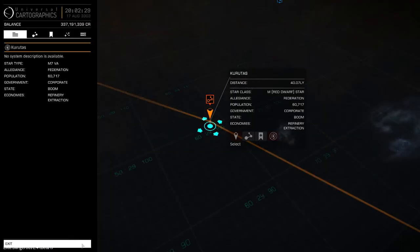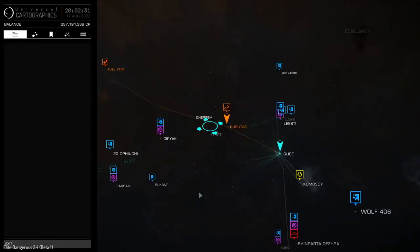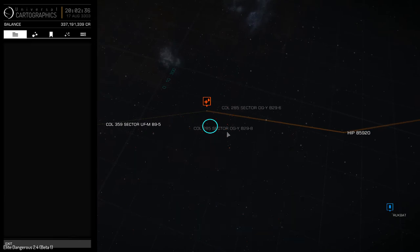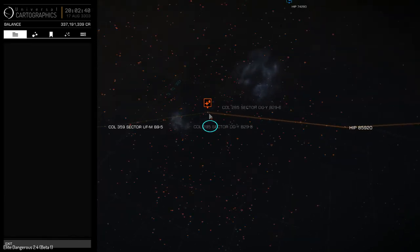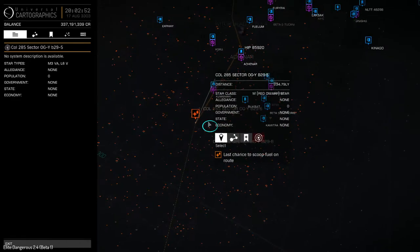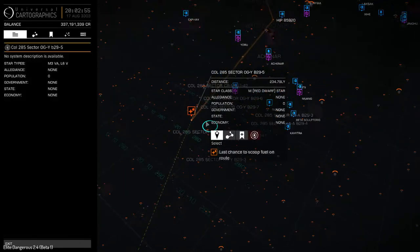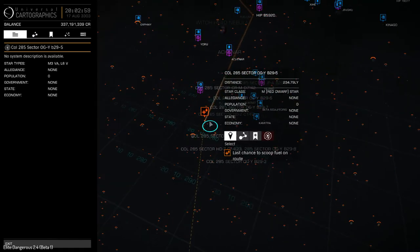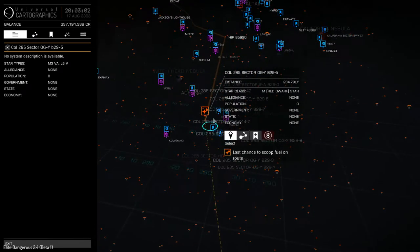The fuel icon on routes: when you have a route plotted — and this will affect the debrief — the solid and dotted orange lines' meaning hasn't changed, but now there's an explicit icon for last chance to scoop fuel on route. When the user mouses over it, it actually explains the icon right there. So where the user sees this icon, that's their last chance to scoop fuel before they get stranded. We'll definitely want to include that as part of the debrief.